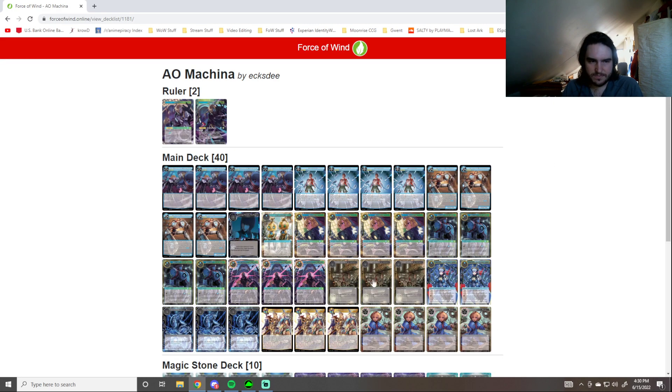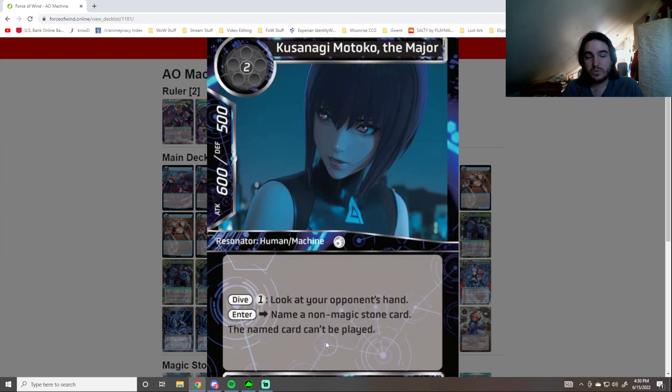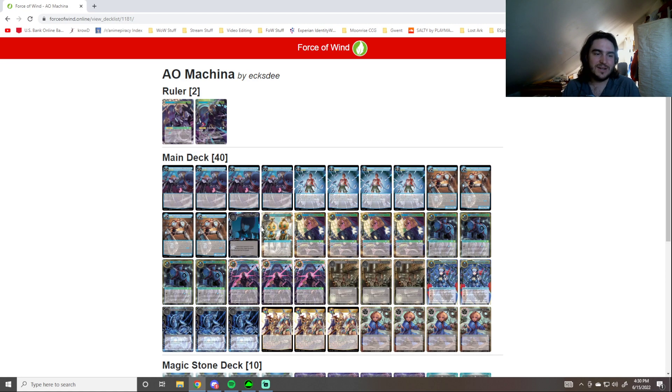The Water Soldiers: you can get Kusanagi Matoko to prevent a named card from being played. So if you're really afraid of a Zeus player playing Artemis, you can name Artemis the 5th Olympian or whatever it is — they can't play it. Poseidon the 2nd Olympian, things like that.